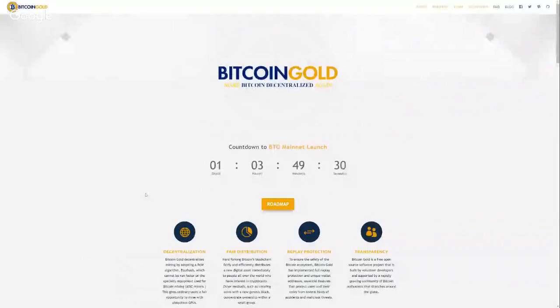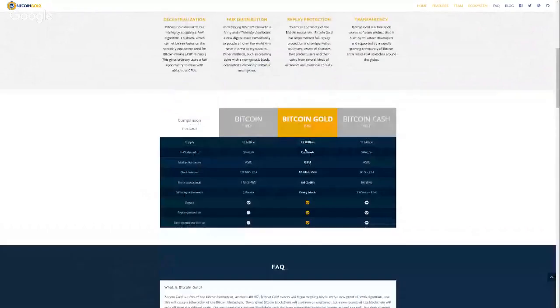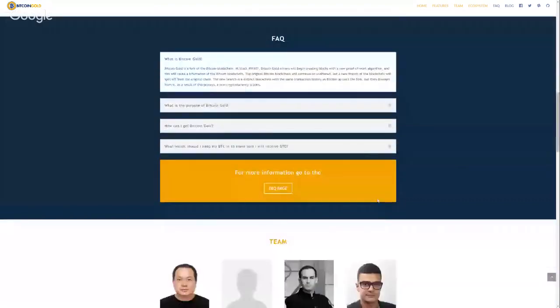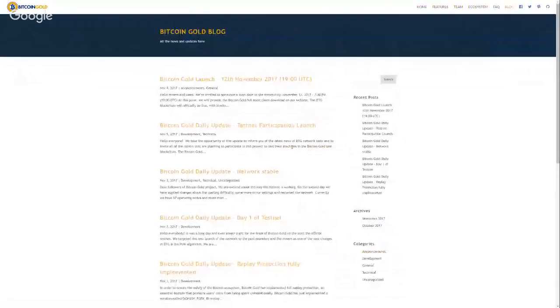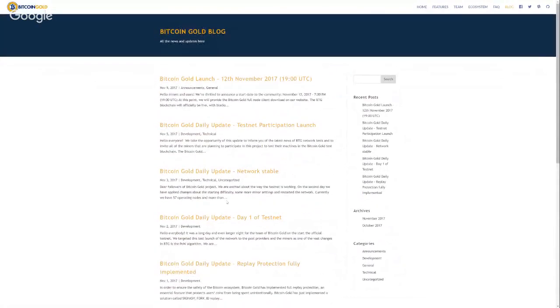Bitcoin Gold — there is literally one day and three hours until the main net launch. The main change here is that the POW algorithm is Equihash. They also have strong replay protection and a unique address format. They have a nice chart of what the differences are. The main net launch is a little over a day away. This was in their announcements on their blog — if you're subscribed to their email list, you get a continuous feed of what's going on.